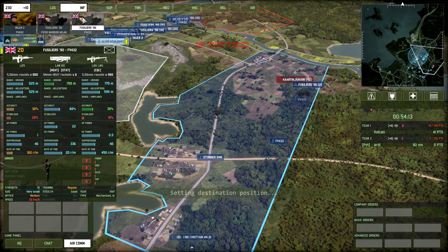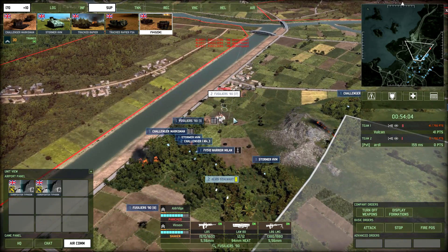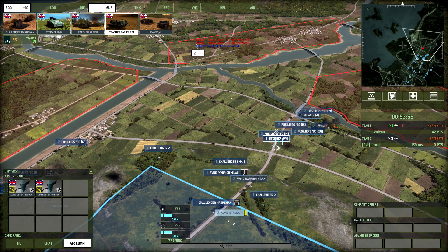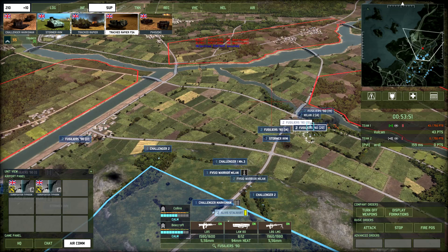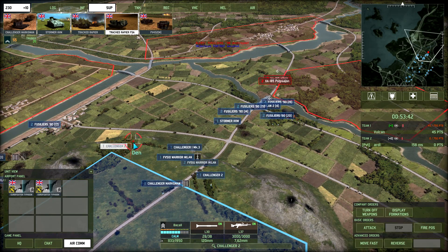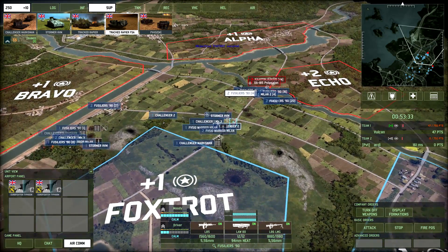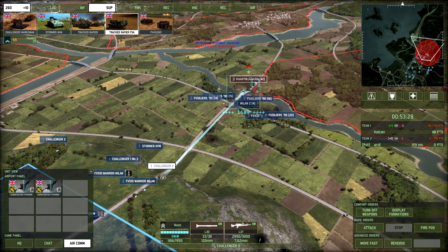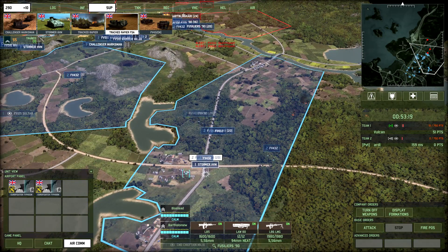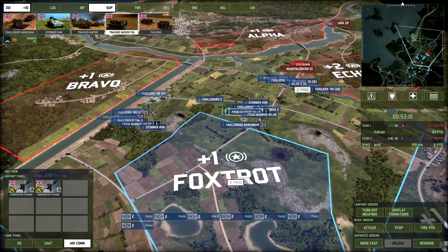We're going to have to focus very hard on them right now. I did have plenty of troops coming up here so we're going to maintain those reinforcements. Some bombs coming in onto the Fusiliers — unfortunately just missed. I'm going to have these Fusiliers move up as well now. My Stormer is in the right position — fantastic. So now I'm probably going to have this Challenger move up to the edge of the hill to take out these APCs and all of the infantry. Get all of these APCs to move on.